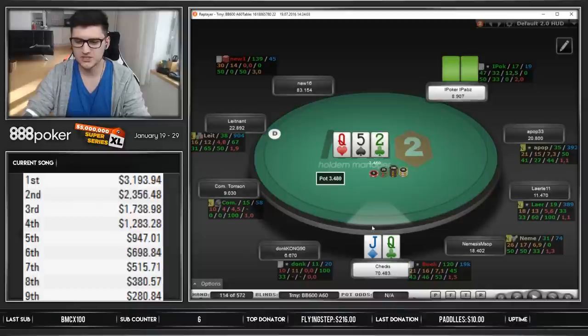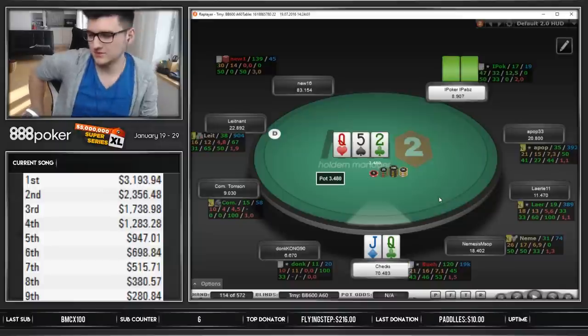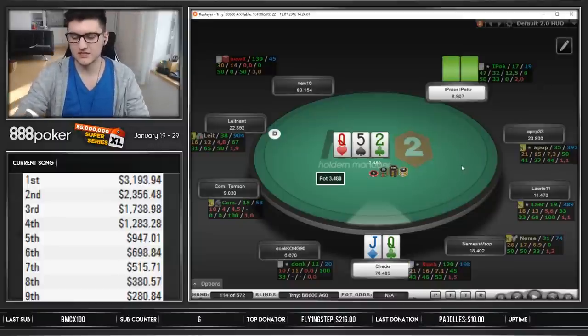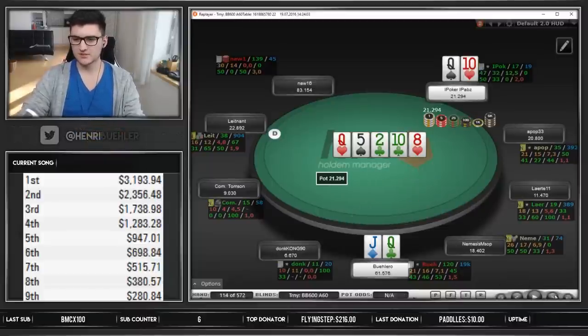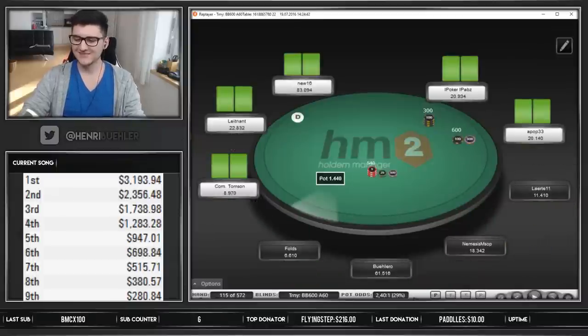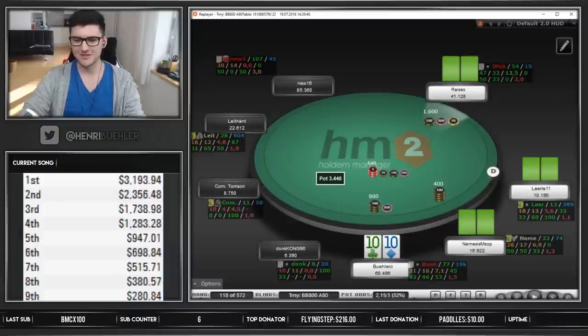I check it back — really nice check-back in my opinion. Especially versus a maniac like him. I mean that's all the stats I have on him now, it seems like a loose player. Obviously only 19 hands, not a big sample size, but we can certainly induce some bluffs and we don't have the strongest queen either. And he just jams turn and has queen-ten — that is pretty unfortunate, but yeah, what can you do. Certainly expect him to have a draw when he just over-pot jams the turn there.